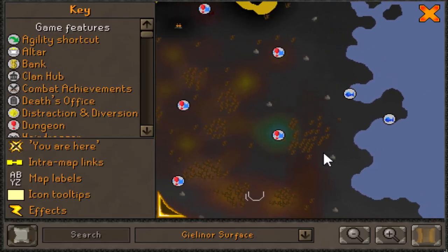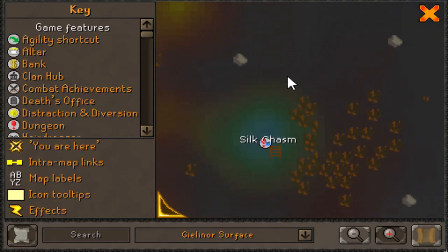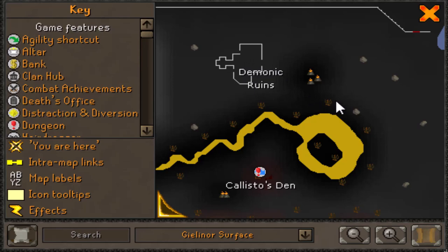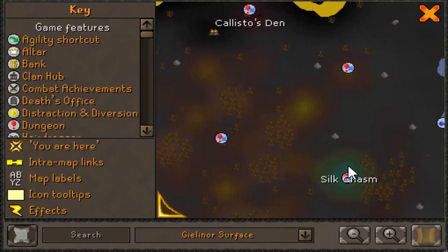How to get to Venenatus on the map, ladies and gents, is here at Silk Chasm. The fastest way, I believe, is the Anakyle teleport, which lands you right here in the Demonic Ruins, and then you run all the way down south, and then you're there.